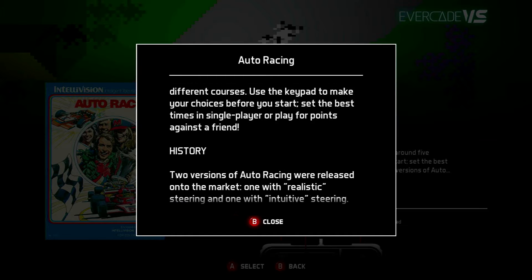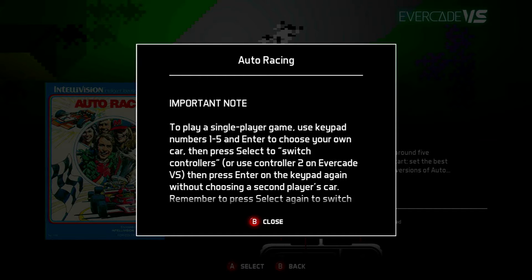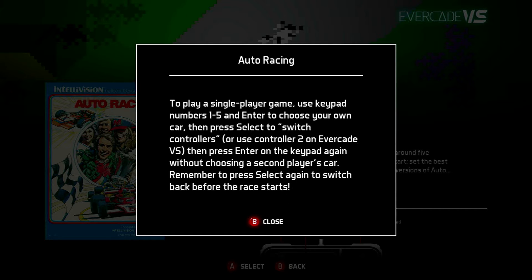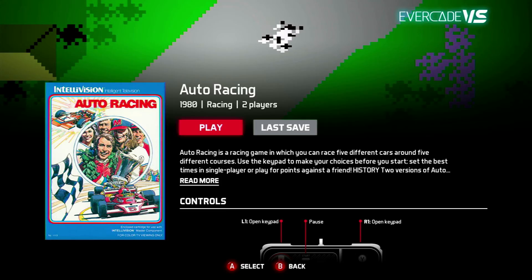It does say important note — you have to press select to switch controllers. Why is that? So take note of that — you need to press select. Obviously you would have left as your controller, but then you need to select to switch controllers. Remember to press select again to switch back before the race starts. Oh my god, I'm sorry but that is just absolutely ridiculous. That game is just totally uninspiring with crazy controls and handling issues.